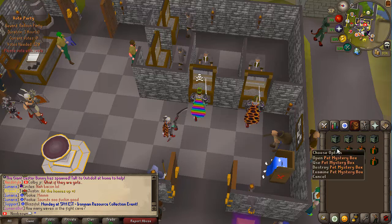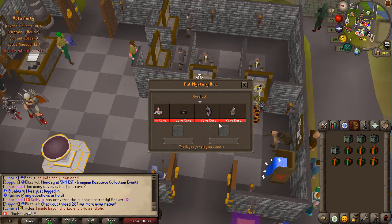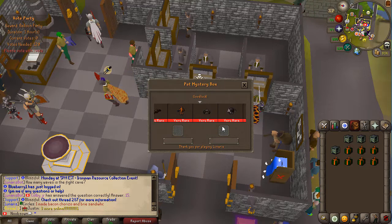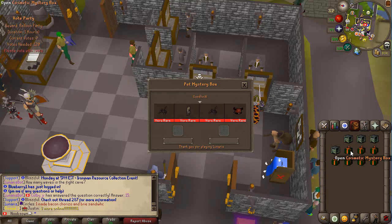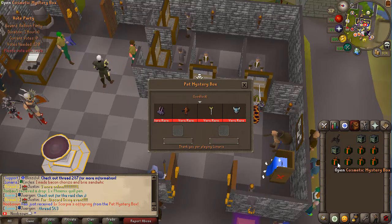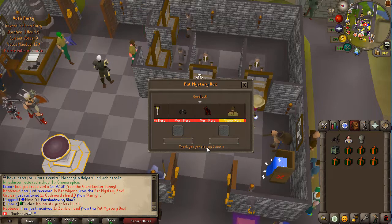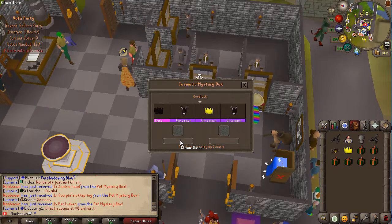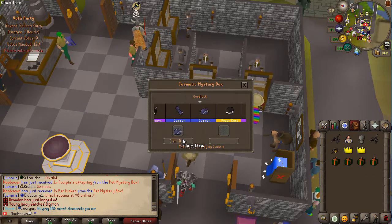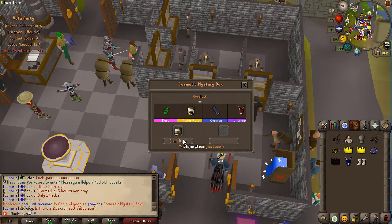To end the video I'm going to open a few mystery boxes. Starting with the pet mystery boxes — they have a cool scrolling system so you can see which pet you might get. I'll speed this up with some background music. I did manage to get the Scorpio pet from the first one. Then opening the cosmetic mystery boxes as well — and holy shit, we actually just landed on a super rare item!